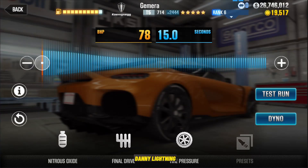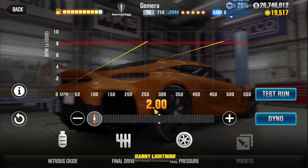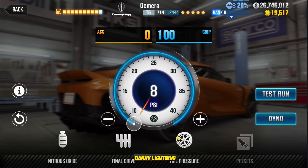All right, so the Gamera and the launch edition — both of them, you're going to move the nitrous all the way over to the left if your car is maxed out. They're both going to have a 2.0 on the final drive, and they're both going to be down to 8 PSI on the tires. So let's do a couple of test runs and see if we can hit that record time.